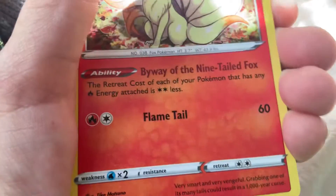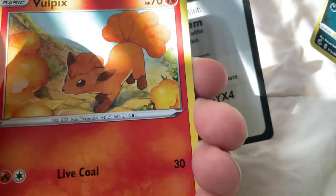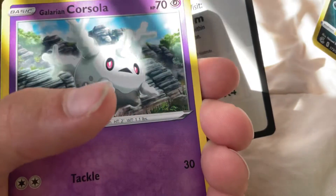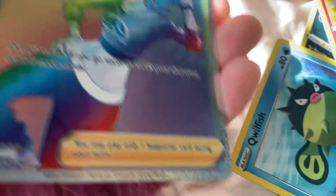Fighting Energy, Ninetales, Mandibuzz, Gliscor, Chansey, Vulpix, Quiffish, Larian Corsula, Ball Toy, Bazookan, and a Rainbow Rare Dancer. Let's go.